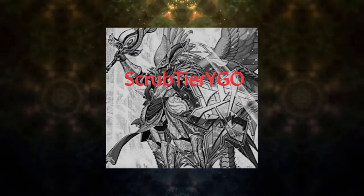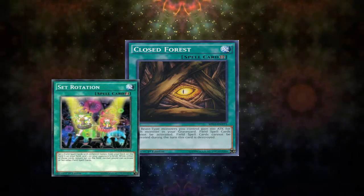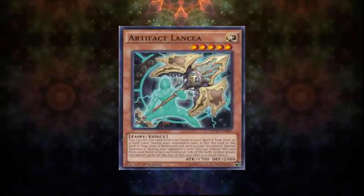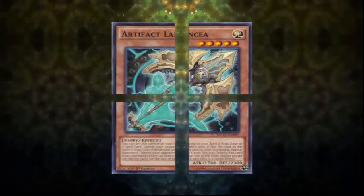Now let's look at some cards that don't really help you in this matchup. Starting off, field spell negations like Closed Forest or Set Rotation can slightly hinder the deck but overall not enough to run them. As I mentioned earlier, Rivalry and Gozen don't work well against this deck either, and Artifact Lancea isn't going to do you much good against this deck anyway.